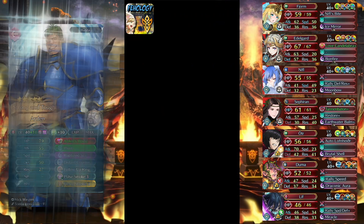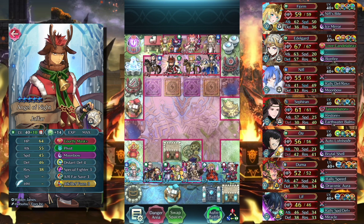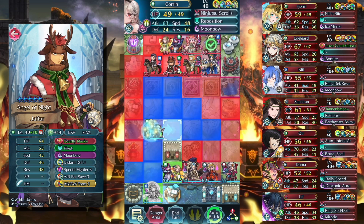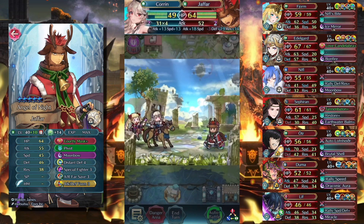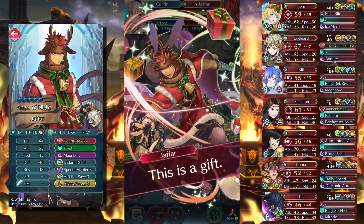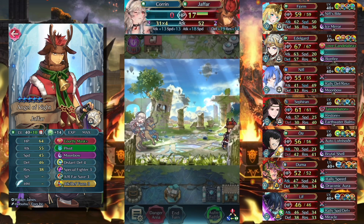Next we have Winter Jafar, and Winter Jafar represents a set of units — you're Winter Jafar, you're Henriette, you're Winter Cecilia. All of them with this build, Corrin has trouble. You can see it here — this does not go well. If you see this unit, pick another team. Corrin is not the one you want against this.